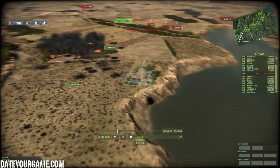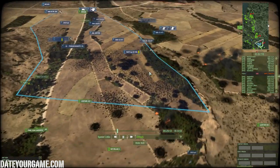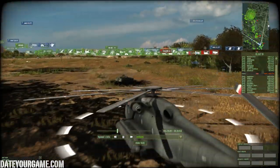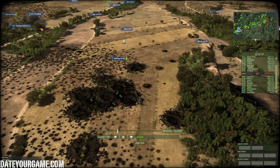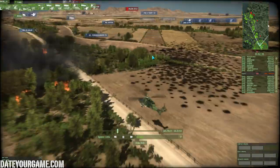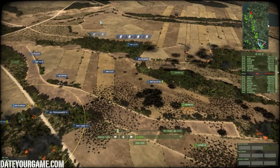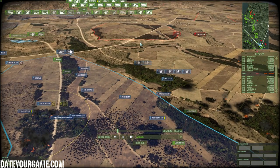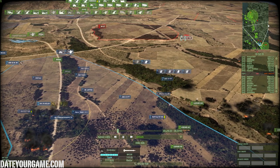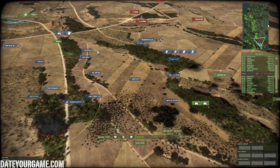Never underestimate the T-64 BM. I'm organizing the front by resupplying — I brought some German supply choppers over here and also a recon chopper to see what's going on. On the other hand, it's really risky to bring a Tiger chopper at this point because they have Tor launchers with really good range against choppers — not as good as Tungushka, but still pretty good.